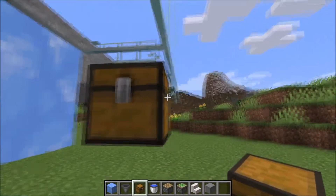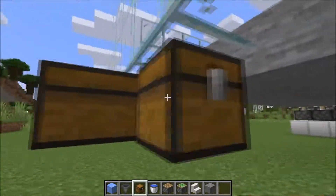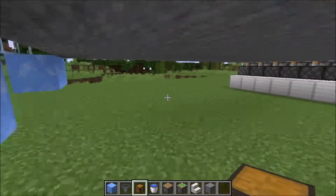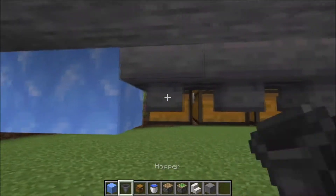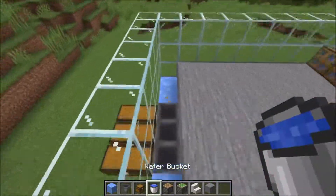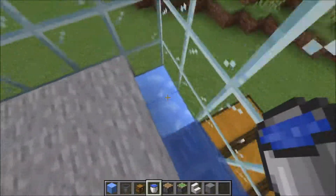Then put down chests right here, like this. And take hoppers and put them into the chests. Then we take water and put it in both corners right here — that's important.